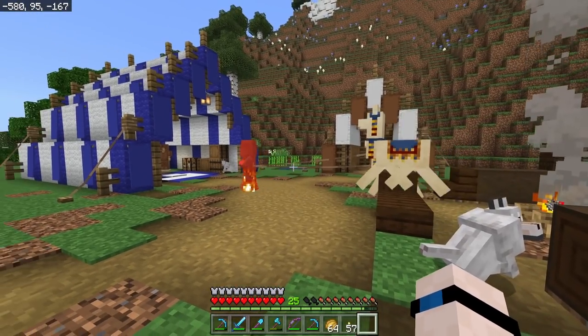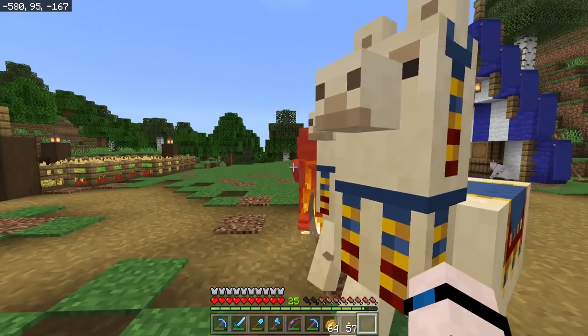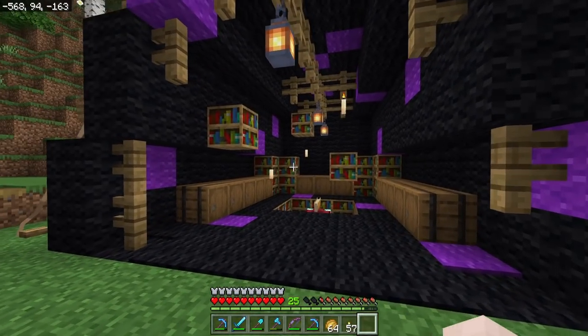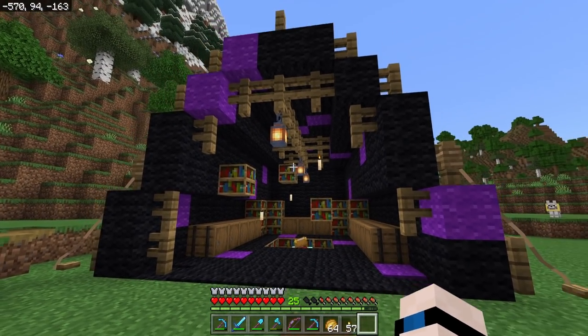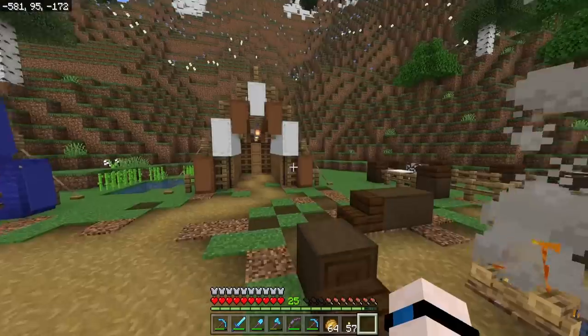A wandering trader has caught himself on fire - he's got a fire sale going. We're going to make a ton of use out of this enchanting setup for the early part of this season.